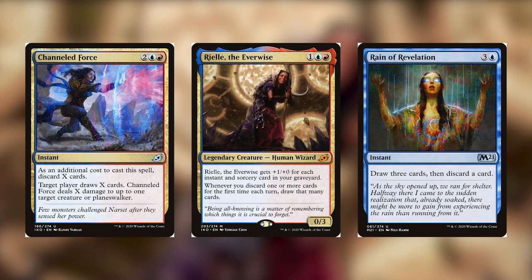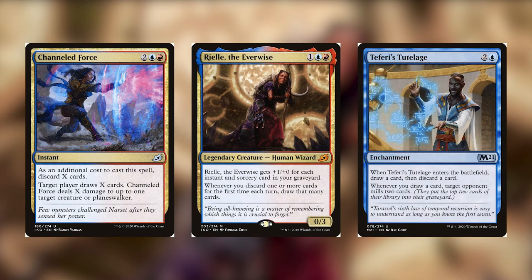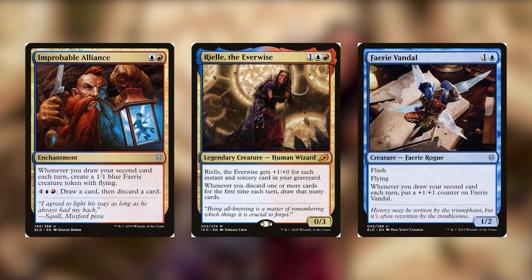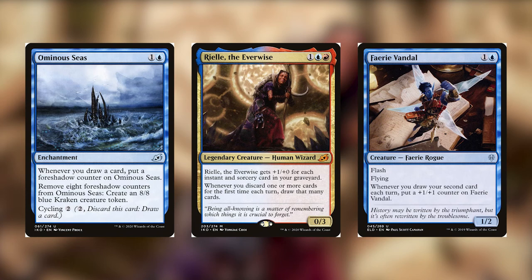Then we have cards that care about when you draw. We have things like Teferi's Tutelage, which will mill your opponent whenever you draw. So now when you are drawing 14 cards, they're milling 28. That can quickly turn around from 'oh, I'm going to mill myself' to 'oh, I'm going to mill them.' We have Improbable Alliance, which will basically always be creating an extra 1/1 on your turn. Very Vandal lets you add counters to it for drawing cards. Ominous Seas lets you basically create a Kraken every eight cards you draw, which can happen very quickly with this deck.